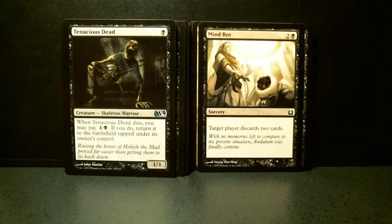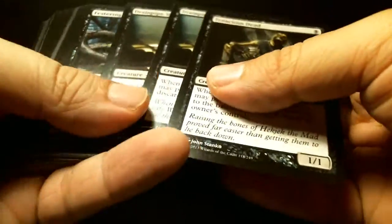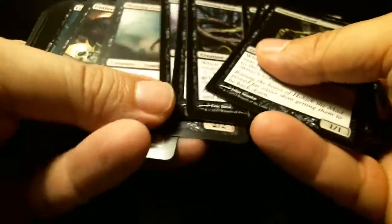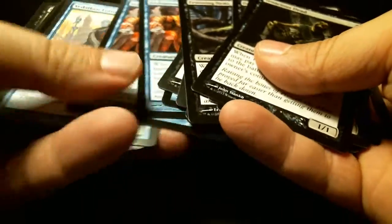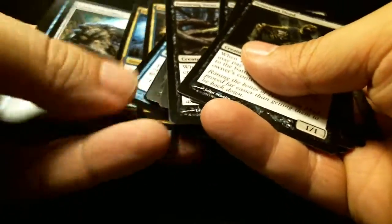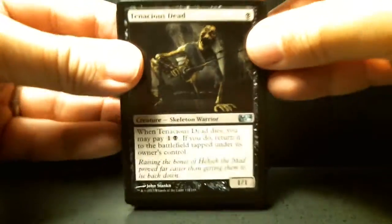That gives me 34 cards with some other nice cards, but I'm limited to 36. Doing a final count - that's 36 cards. Add 24 lands, of which four are your Transguild Promenades, and you've got a complete deck.